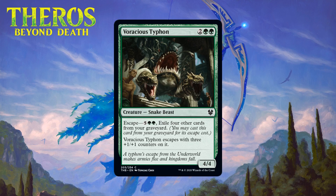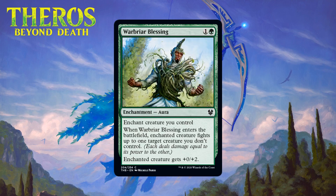Next up we have Voracious Typhon, which for two generic and two green is a 4/4 snake beast at common. It's got escape — pay five generic and two green and exile four other cards from your graveyard to cast it, and when it escapes it comes back with three +1/+1 counters. This is a really good common. A four-mana 4/4 is a nice baseline — at least a C — and you add the fact that later in the game you can bring it back as a 7/7 with escape. Getting two bodies with only one card is always good in limited, and this does it at a reasonably efficient rate. The two-for-one potential here is enough for this to be one of green's best commons — giving it a B-.